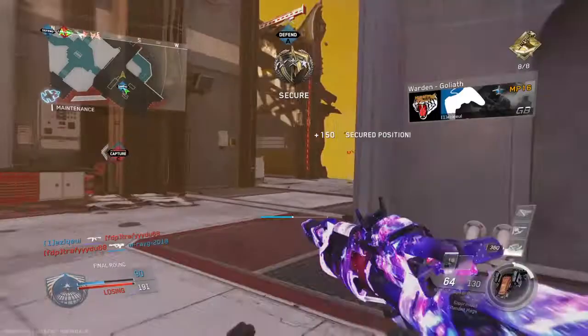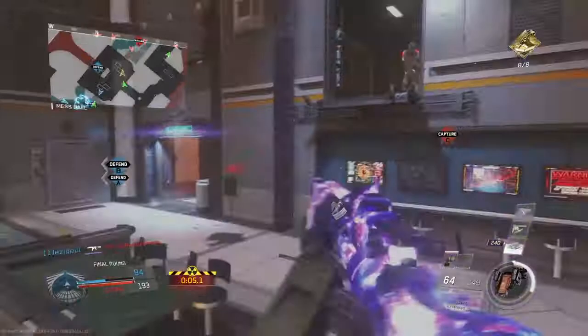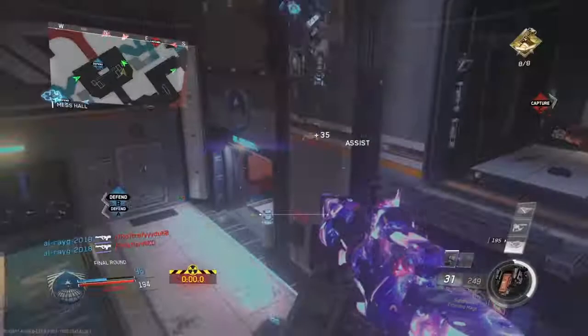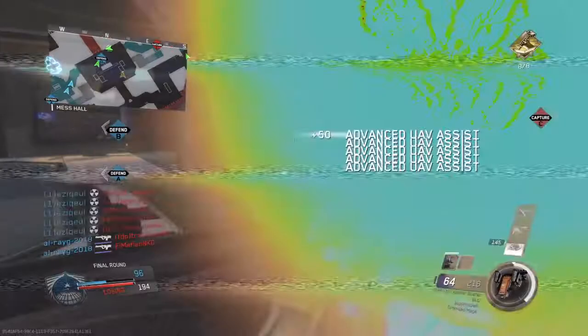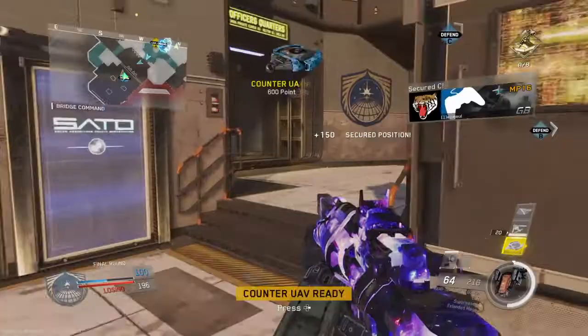Friendly warden providing close air support. Alpha secure. Securing Charlie. Enemy at Alpha. Counter UAV is standing by.